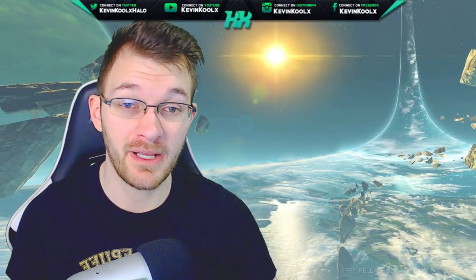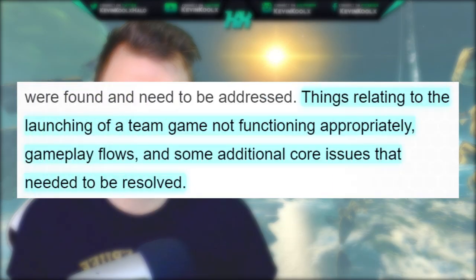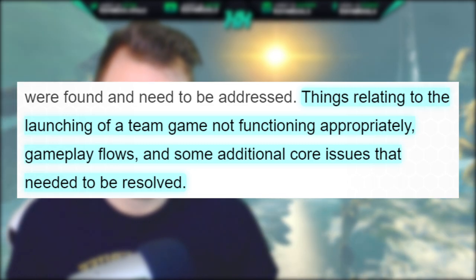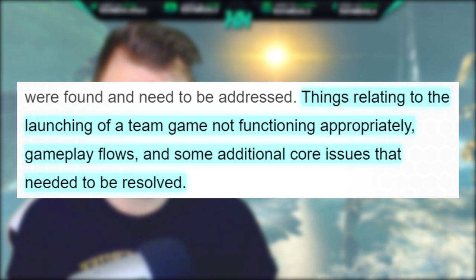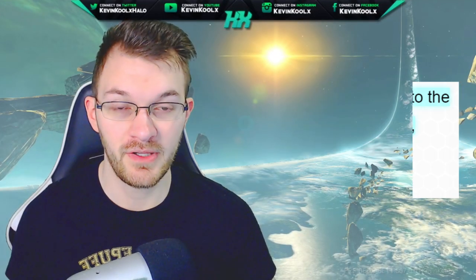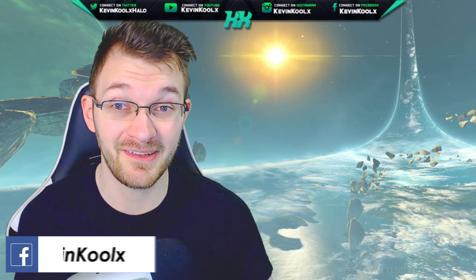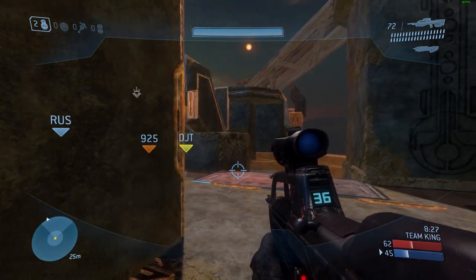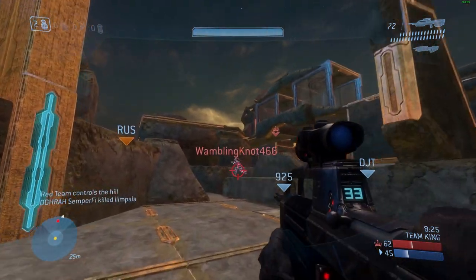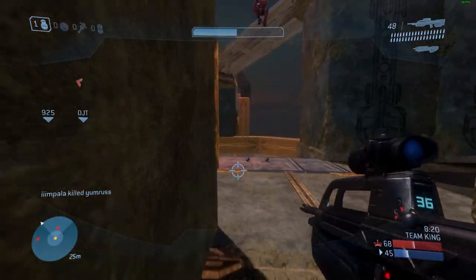We got some insight on what bugs are actually affecting the custom game browser — things related to the launching of a team game not functioning appropriately, gameplay flows, and some additional core issues that need to be resolved. It's kind of vague, but it does sound very core to the experience. If you can't play a team game properly, or it doesn't take you into the right menu at the right time, it ruins the entire experience. Even if it functions but the UI doesn't work properly, no one's going to use it.